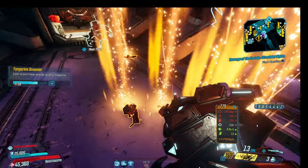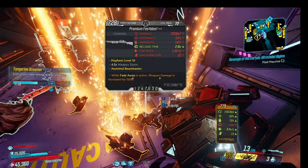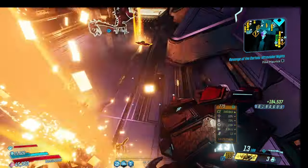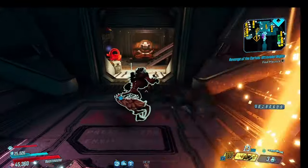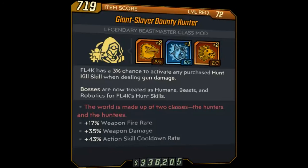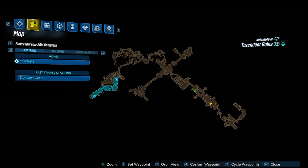In my second batch I got way more Butchers, including two that I felt could easily clear Killavolt — but we're not quite ready to take him on yet. First, we need to get our boss-shredding class mod, the Bounty Hunter, which is on the planet Necrodefeo in the Tanzan Deer ruins.